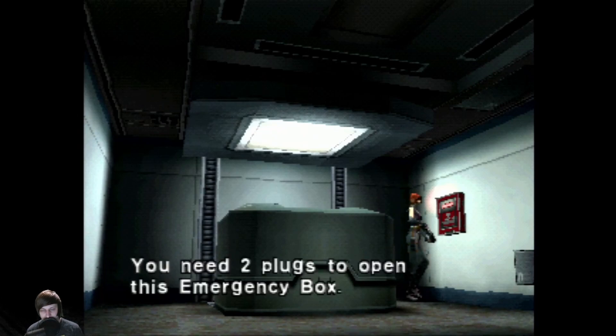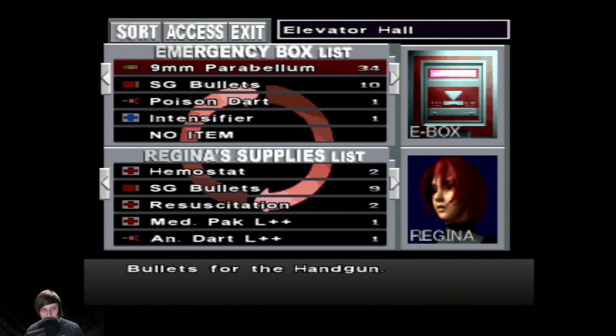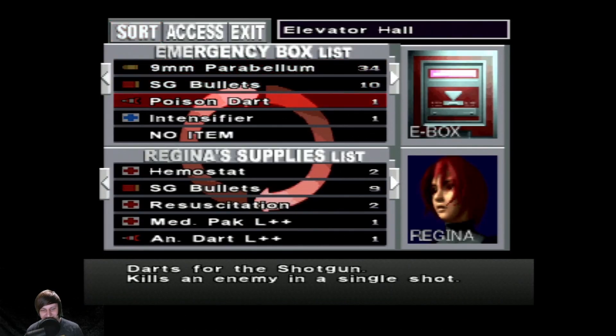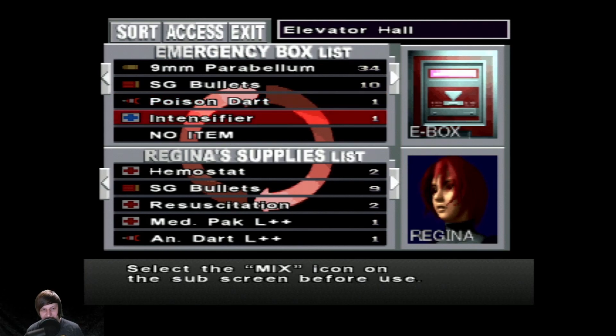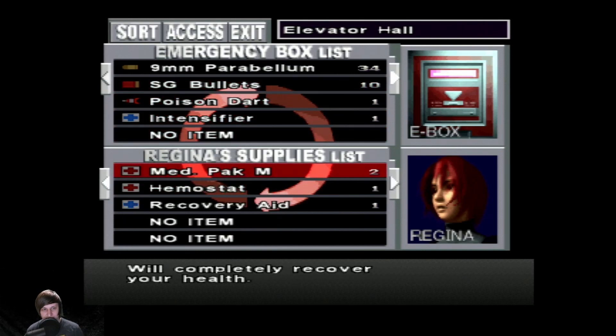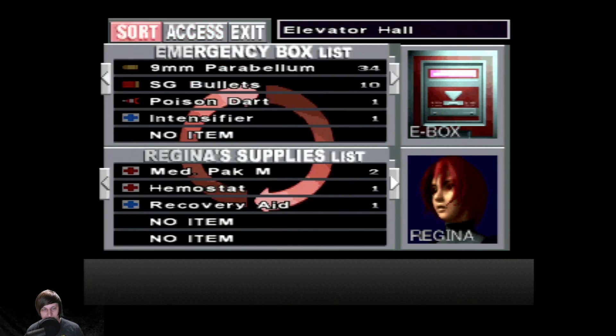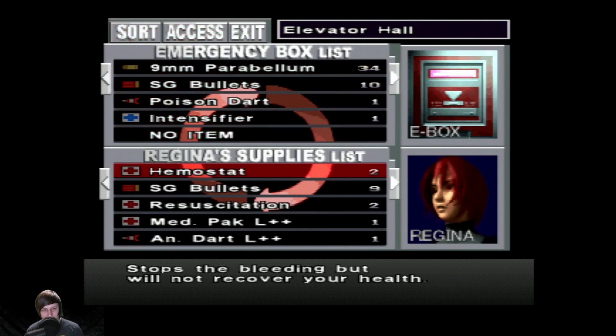Two plugs to open it — we probably should do this. This isn't a terribly inconvenient spot. Holy shit: poison darts, kills an enemy in a single shot. Shotgun bullets. Damn, we're fucking rolling in it now. At least that other box is pretty close if we do want to end up going back.